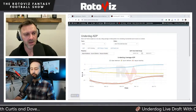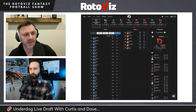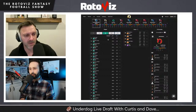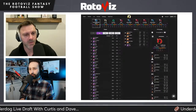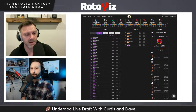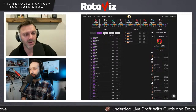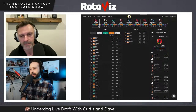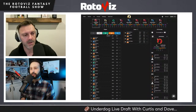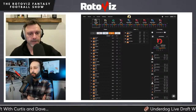At tight end, Pat Freiermuth and Luke Musgrave are best available by ADP. At running back, Ty Chandler, Marshall Lloyd, and others are in the 150s range. Curtis considers waiting until rounds 15-16 to add a third quarterback, potentially Will Levis given their Tennessee presence. He asks if any non-wide-receiver is compelling enough to deviate. Dave says Freiermuth is mildly interesting but not enough to make him grab two tight ends now rather than at the end.